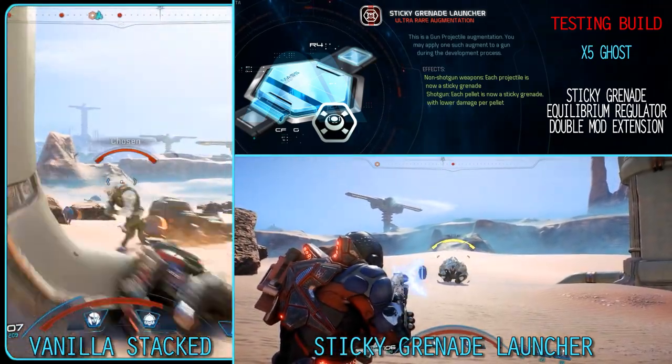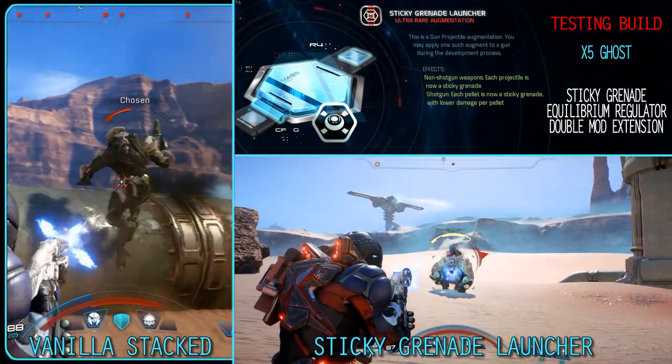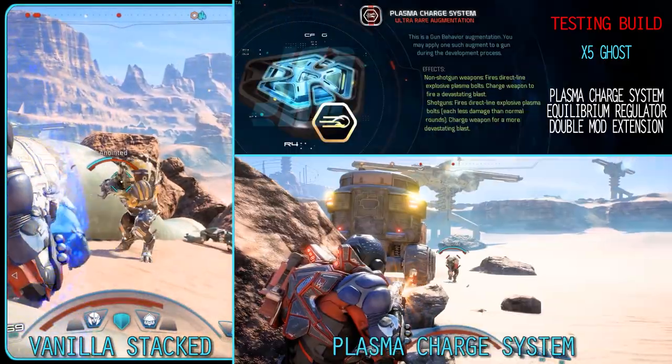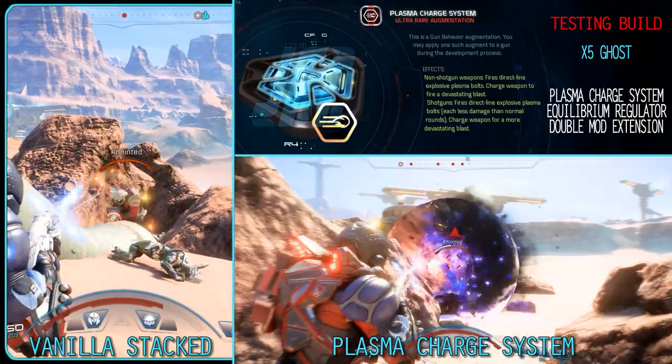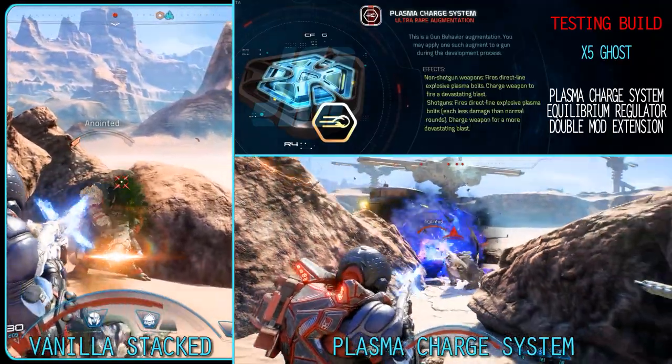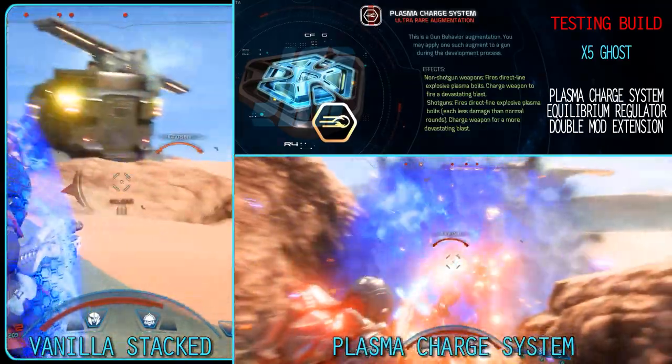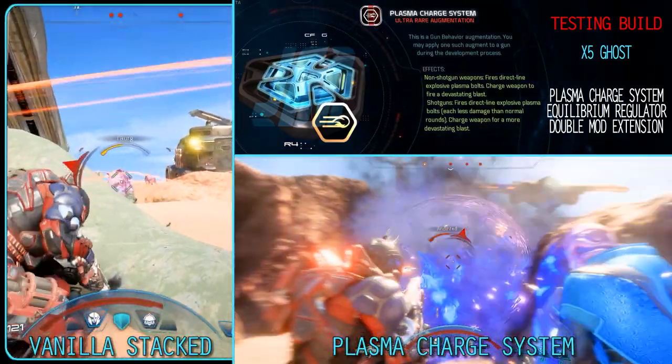I tried the sticky build against some fiends and kett and it just wasn't as good as the Poorr in that situation either. I gave the plasma a go just for fun — while it makes an automatic gun single shot, the rate of fire is still there so I was able to fire quicker than my fingers would allow. This still resulted in mediocre damage but was somewhat fun to see.